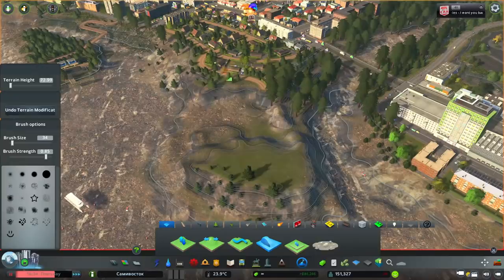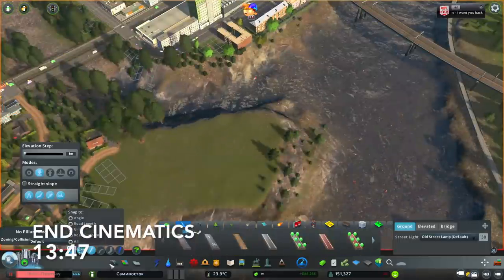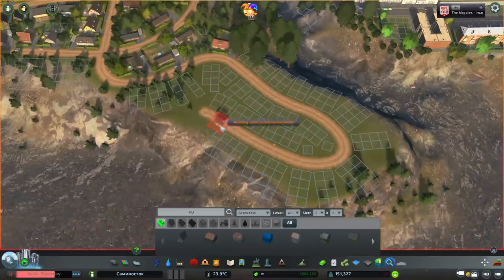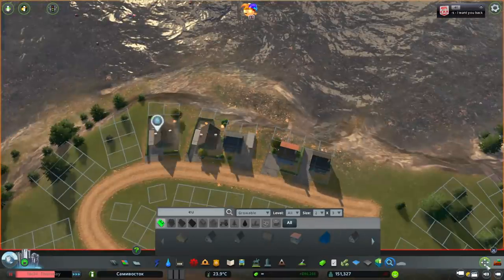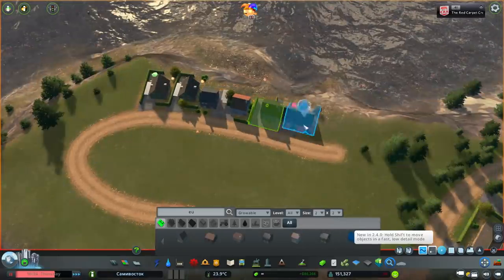So the builds today are going to start with the smallest up in this end and slowly work their way down into something much bigger, much more grand. This first part is in the city of Sevsk which is just a little bit out of the main urban area.